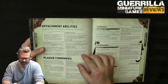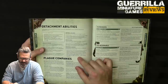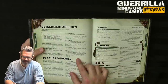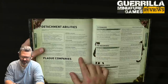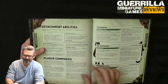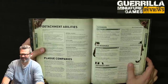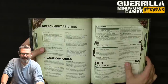Plague Marines and Pox Walker units get Objective Secured. Bubonic Astartes get Inexorable Advance — this unit counts as having remained stationary if it didn't fall back or advance (so it's always double-tapping with bolters), vehicles don't suffer hit roll penalties when firing while engaged, and infantry can ignore all modifiers to move, advance, and charge rolls. None of those minus-two-to-charge psych powers affect you — which is huge.